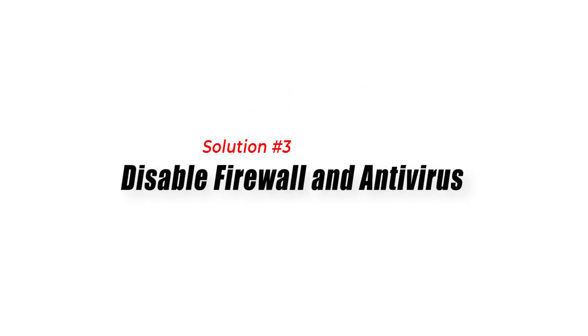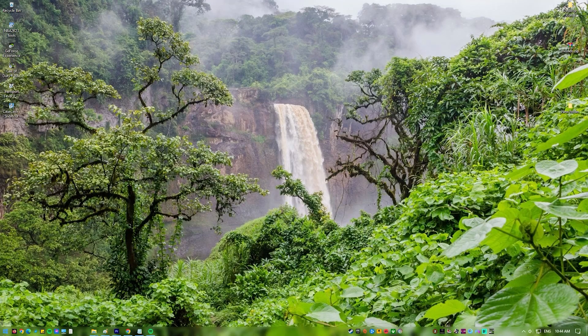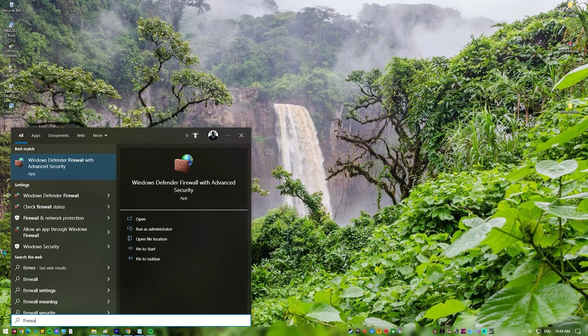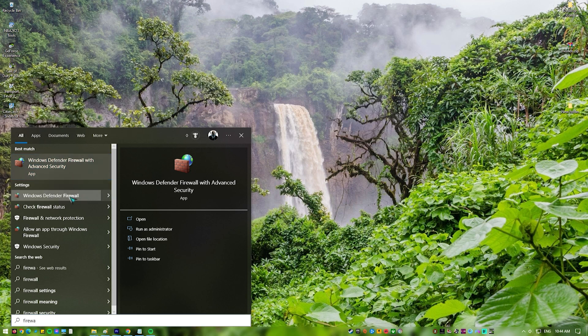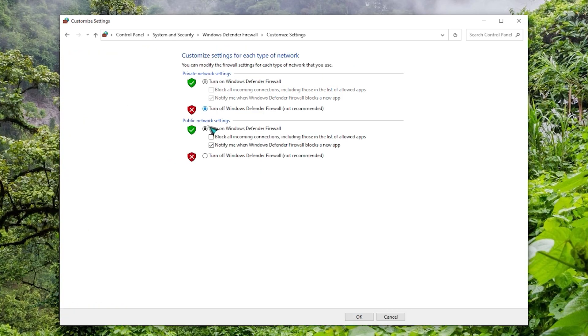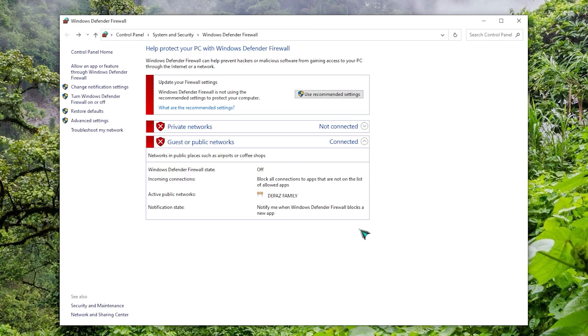Solution 3: Disable Firewall and Antivirus. Sometimes firewalls and antivirus software can block Rainbow Six Siege from connecting to the server, resulting in connection errors. To fix this, you can temporarily disable your firewall and antivirus software and check if the connection errors are fixed. However, be sure to enable them after you are done playing to protect your system.